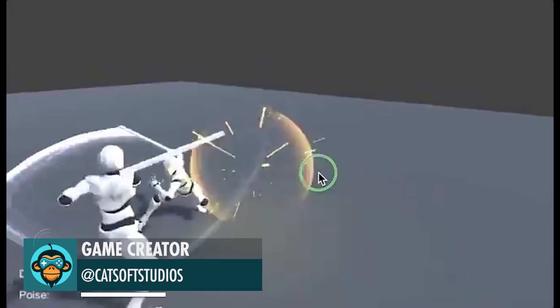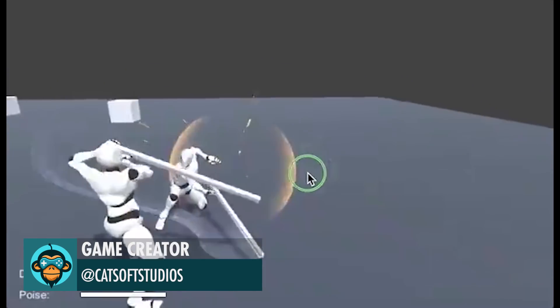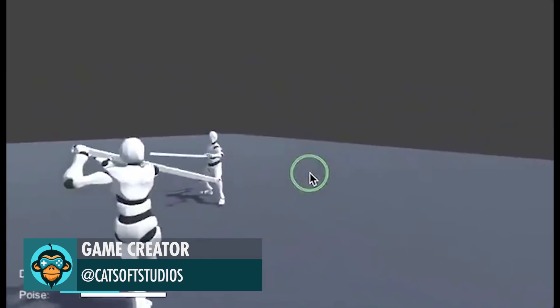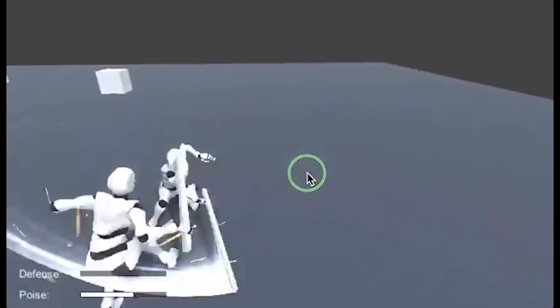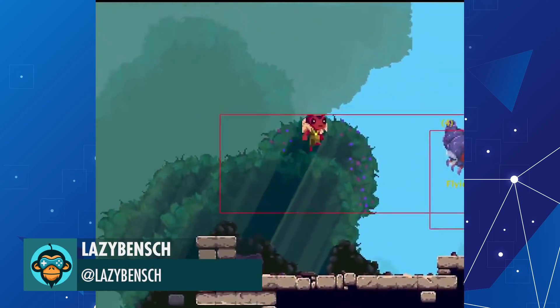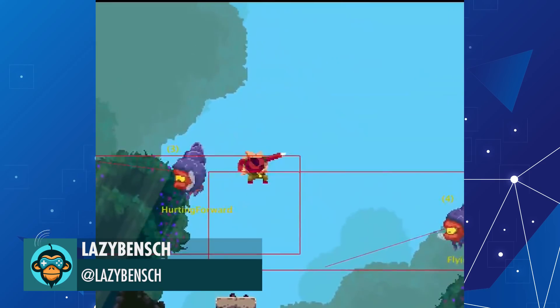A defense meter will decrease by a certain extent — a set amount with each hit when blocking, by Game Creator. First version of how Inu's slash combo mechanic will work by Lazy Bench.